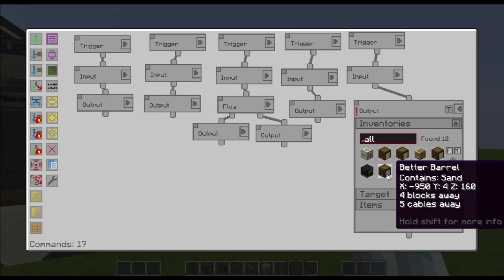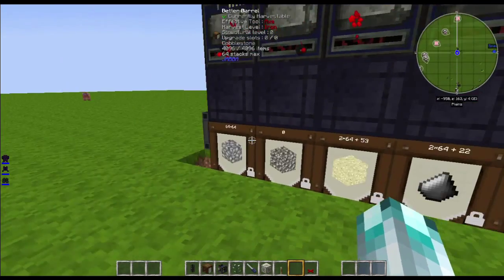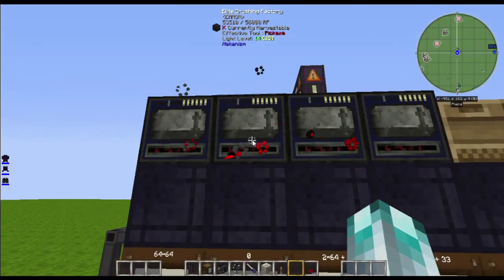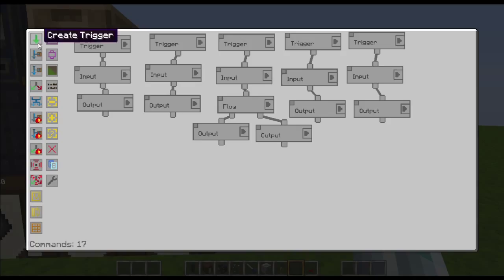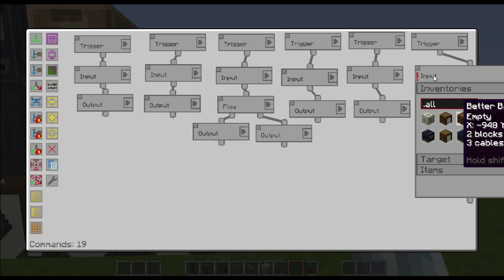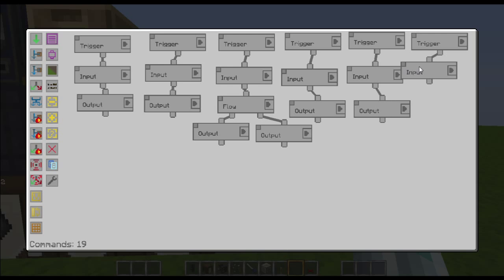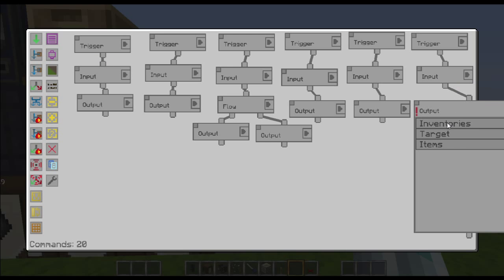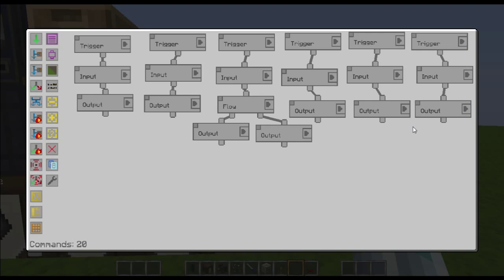Put the output from the purifying factory into the next barrel along — that gives us our flint. These are also good if you want to do a cobbleworks setup, as it's quite a good source of sand and flint. Then you want to do input from the flint barrel and output that to the final machine — the closest one — which will crush up the flint to get gunpowder.